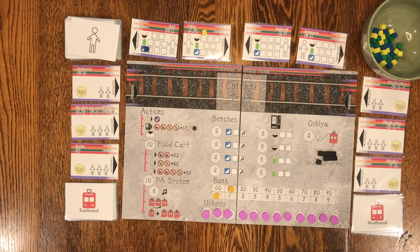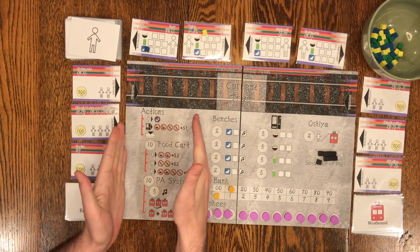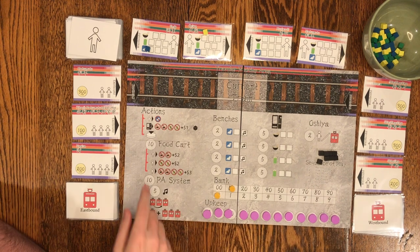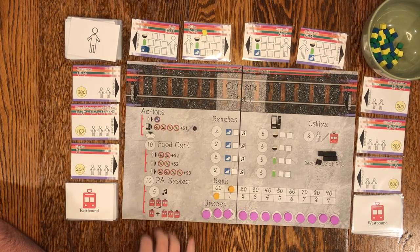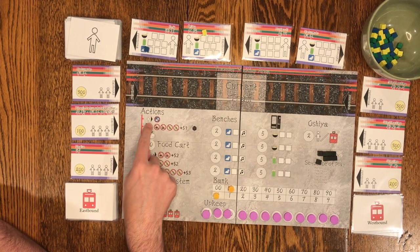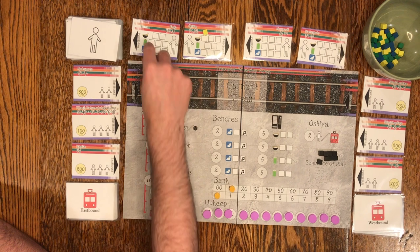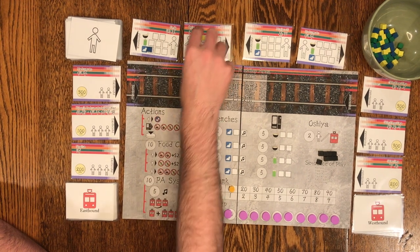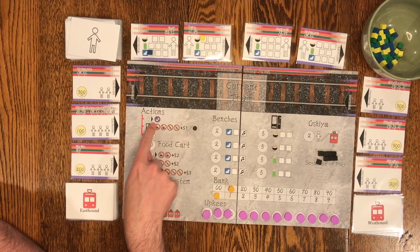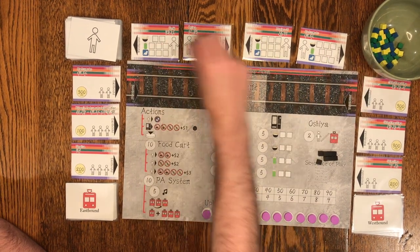After drawing travelers, the next phase is player actions, and there are a number of them, all covered in this area. The first action is emptying the trash or cleaning the area — a general cleanup action that makes the area more comfortable for travelers. The net effect is you remove one blue cube from one traveler and put it back in the cup.